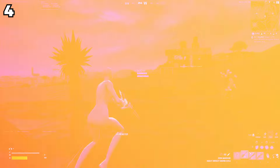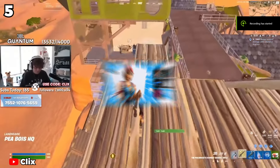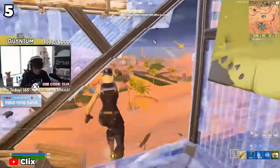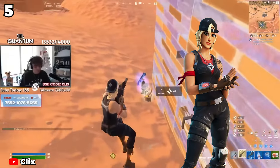Still, not as tryhard as the fifth combo on the list, which is the Sparkplug skin and the Cold Snap pickaxe. This combo is actually in the item shop right now because it's in Klix's handpicked locker bundle. This combo is sweaty because if someone's wearing this, you know they're a Klix fan and that they also mean business. Sparkplug recently got a new black edit style, which makes the skin even better and even sweatier.